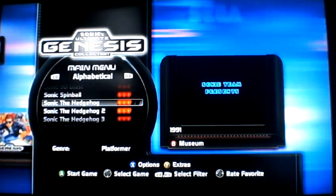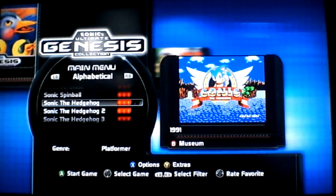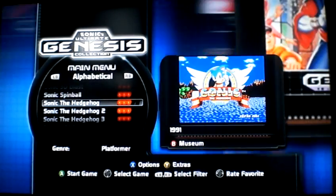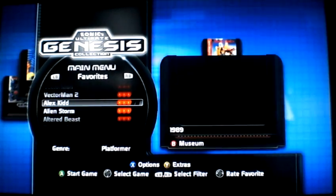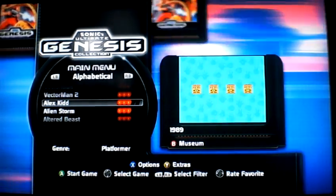It looks like it's going to show on the Sega cartridge, like the actual title screen of the game that it's highlighted on. It tells you genre — platformer. You can change them alphabetically, by year, by genre, by favorites — alphabetical. Let's go through the list.